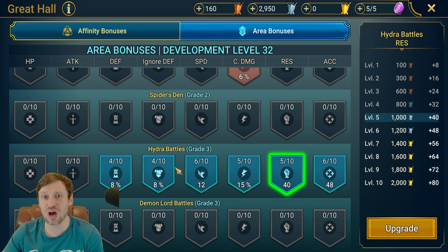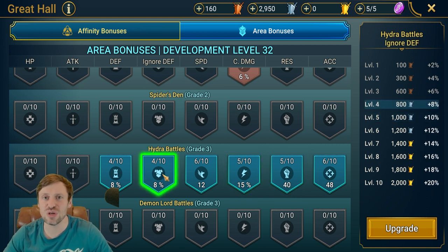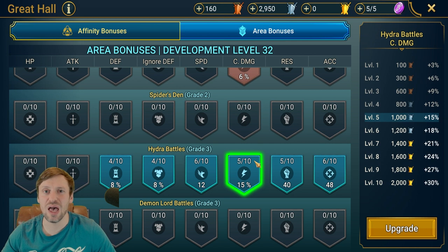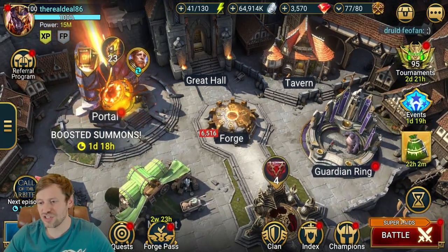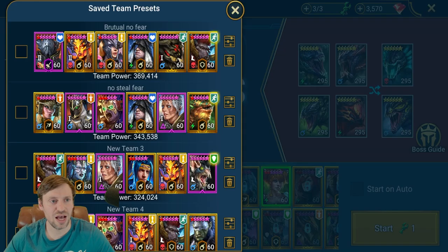After that, if you're struggling with survivability, I would go HP and defense. If you want to do more damage and you're comfortable, then ignore defense and crit damage. Ignore defense is going to give every single champion on your team more damage, giving you a better chance of getting that one key on the Hydra head. Crit damage will only benefit your damage dealers like Husk, Royal Guard, and other champions based on enemy max HP. I'll definitely choose ignore defense because it can help every single champion do more damage.